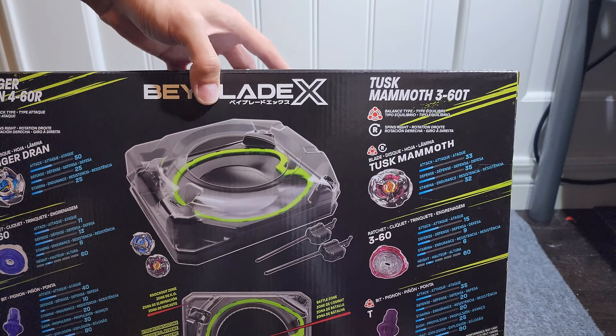Here's the weight of Tusk Mammoth: 32.33. And here's the weight of Dagger Drawn: 35.15 — I actually didn't know it weighs that much, that's kind of crazy. Here's the Takara Tomi Dagger Drawn: 34.8. Wow, that's actually quite a difference — about 0.2g. Maybe I got a lucky mold here.